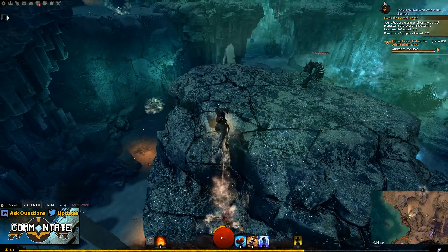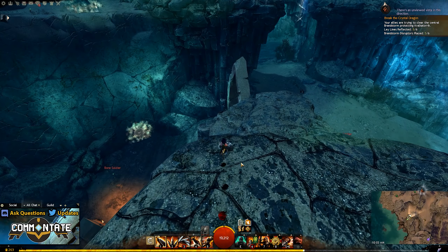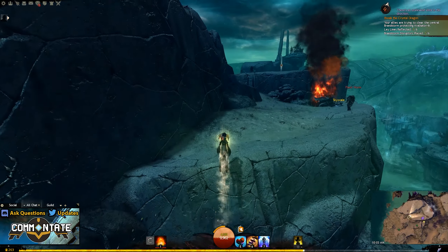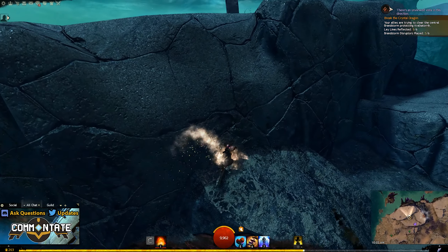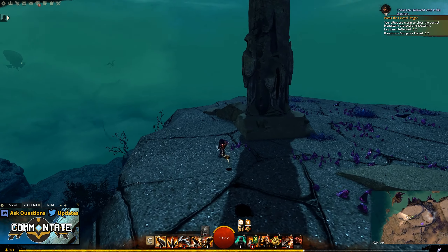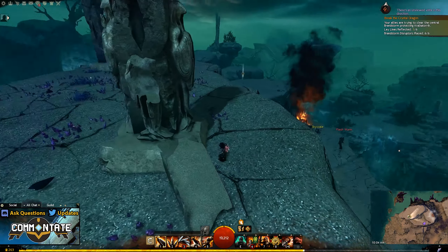Next, you need to climb back up onto that platform using your Springer, and then switch immediately to your Jackal. To the north, you should see a Jackal portal, and you just need to take that portal. Through the portal, you should see some rocks in front of you, and you'll just need to head over, switch to your Springer, and jump up on the ledge. On your left hand side, you'll see a few rocks, and you'll just want to jump up on those rocks, then use your Springer to get to the next highest platform to the north. Once on top, just follow that platform to the west until it just about dead ends, and right next to some rocks and a pillar, you should see your next egg.